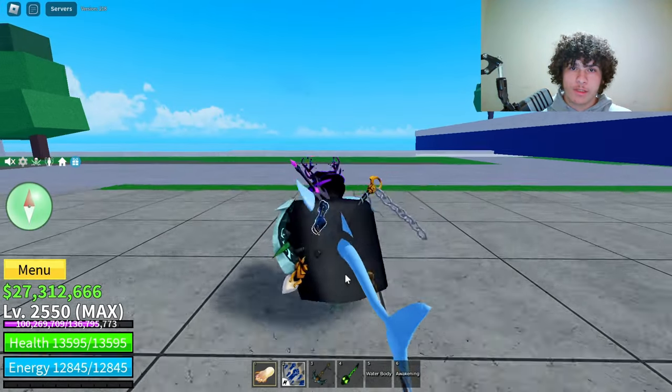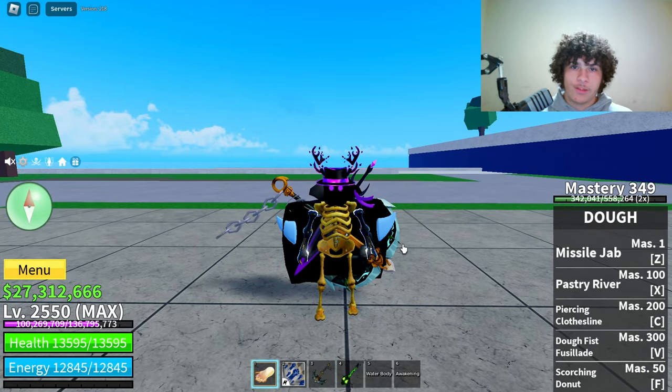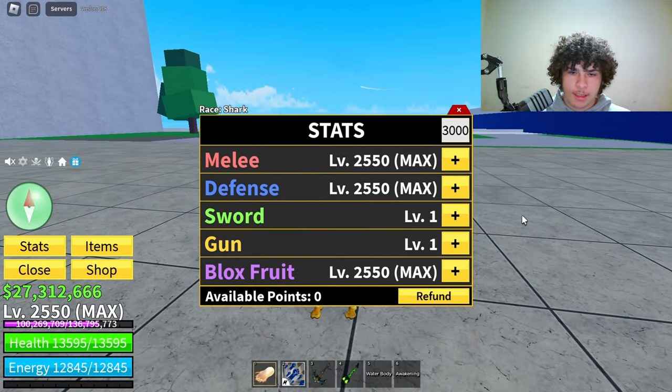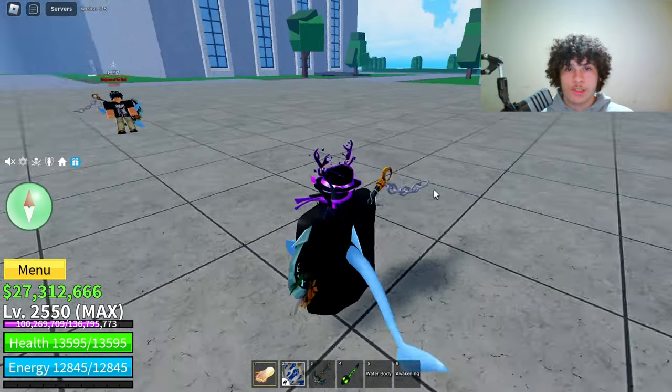The requirements for this combo are going to be shark anchor, god human, and the doe fruit. Real quick before I begin, here are my stats: I got 2,550 melee, 2,550 defense, and 2,550 block, so make sure to keep that in mind.